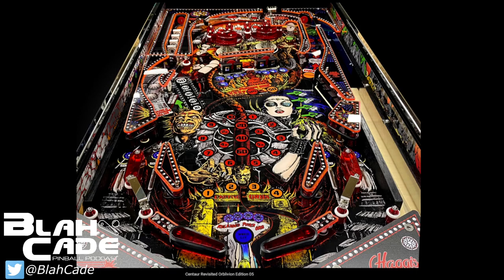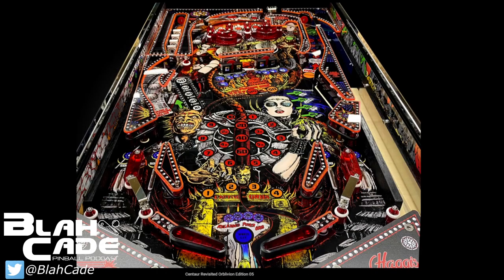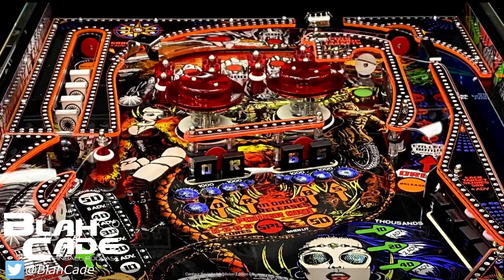So this is 25,000 Australian dollars — probably closer to 21,000 American. The pop bumper bodies are transparent; you can see right through them, which means there's going to be a lot of light cast. That's pretty cool.